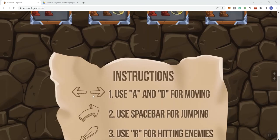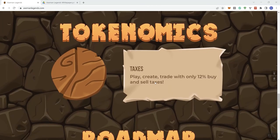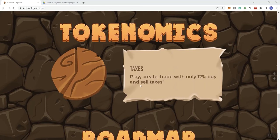They give you instructions which are helpful — I had to refer back to them while playing the game. On the tokenomics we see a 12% buy and sell tax. They give you a bit more information if you take a look at the white paper, which we'll do in just a little bit.